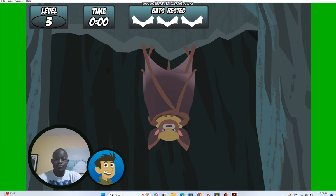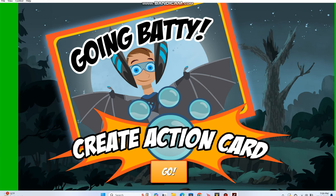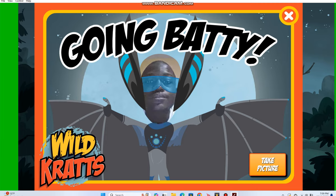You did it! Your bat got enough rest! Congratulations! You did it! You got all the bat moves down! Now let's make your creature action card! We're going to take your picture in the bat power suit! First, you need to try it on. Make sure you can see yourself in the helmet on the screen.